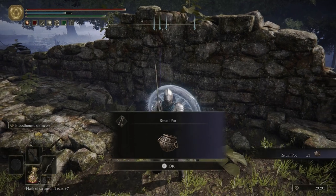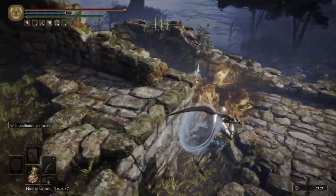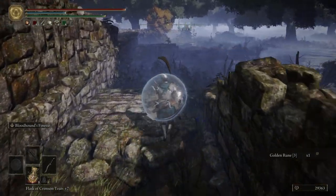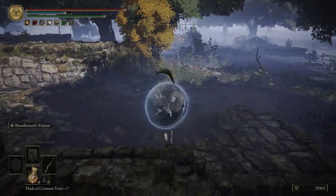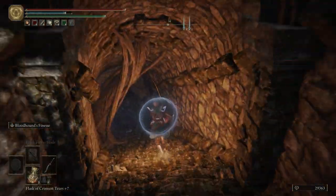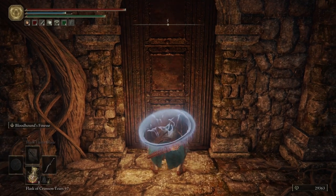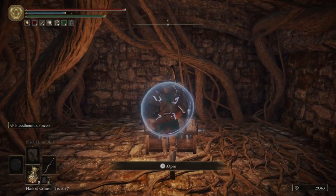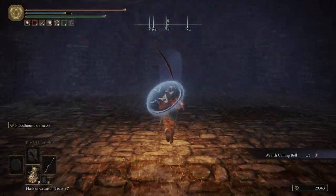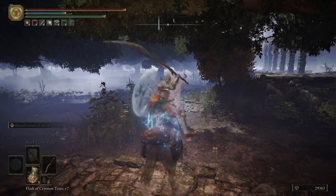Over here we get ourselves a Ritual Pot — that's essentially a better Cracked Pot, it makes better throwing items. The Ritual Pots are the better version of the Cracked Pots. Let's grab ourselves a Golden Ruin 3 and then we're going to head west. Let's turn on our lantern so we have a little light. We're going to grab the Wraith Calling Bell that those enemies were using, and we'll be able to summon up our own wraiths. Not very useful in my opinion, but you might find some use out of it.